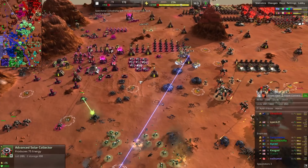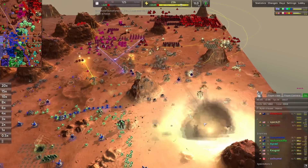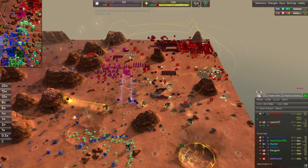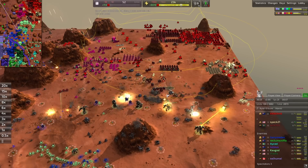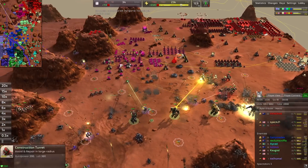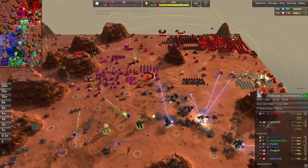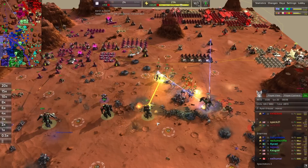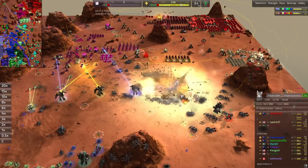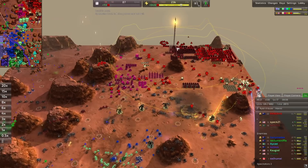BSR21 left the game — I guess he had to leave. This game has been going on for 46 minutes so it's not surprising someone would have to go. Anik is still trying to do something with those nukes, but with BSR down and nobody taking his units, it's pretty unfortunate. Another nuke from Anik, and three juggernauts are now on the front line.